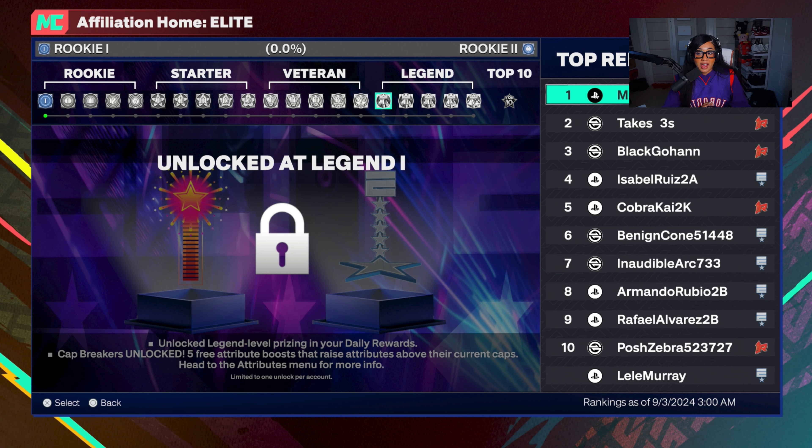The number one thing to remember about rep rewards is Cat Breakers. You're not touching all 15 Cat Breakers until you hit Legend. Specifically, you get the first five at Starter 3, the next five at Veteran 2, and the last five at Legend 1. So no matter how you look at it, you'll have to hit at least Legend 1 to have all 15 Cat Breakers. When making your build at the beginning of the year, don't make builds that rely on Cat Breakers to be viable — Starter 3 is a long ways away, and rep isn't moving that fast.